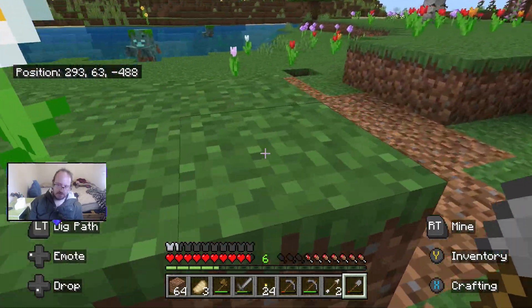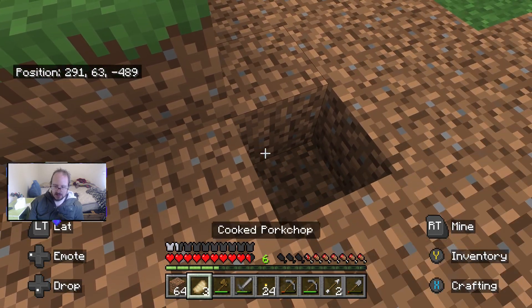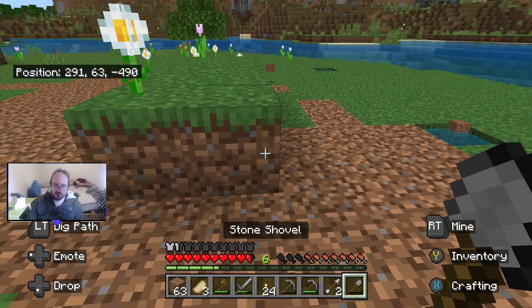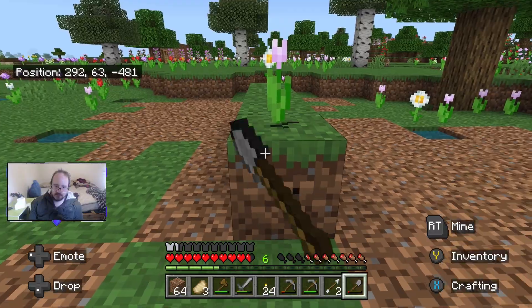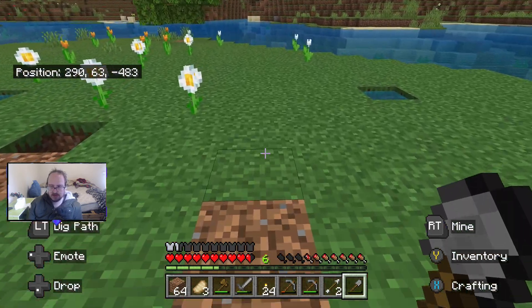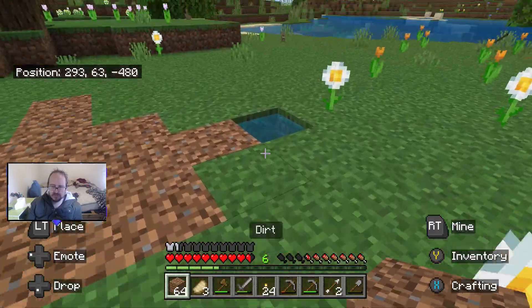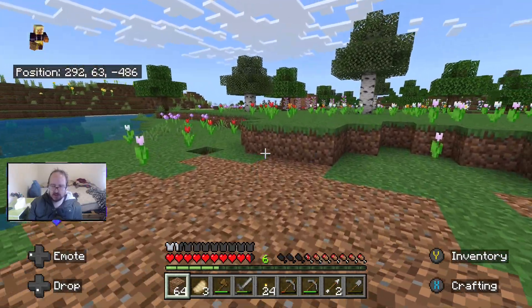I'm going to make it out of cobblestone, deep slate, or wood. I don't really want to use wood for this — it's more troublesome than it's worth. Cobblestone is much easier to get. We've got the hole there, and we've got that. Let's go back home and make some hoes, because I need more than I already have.